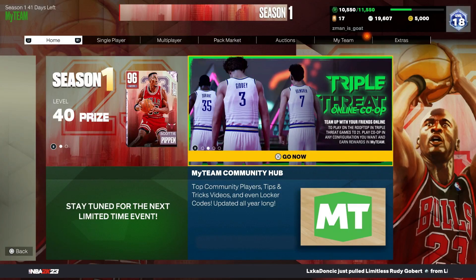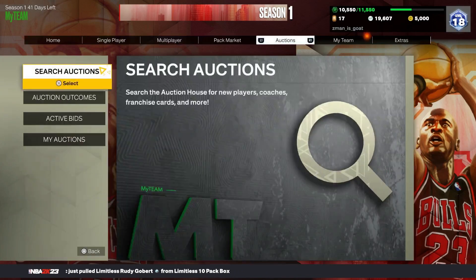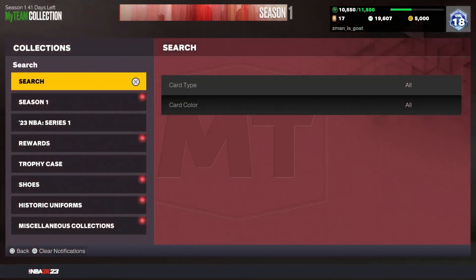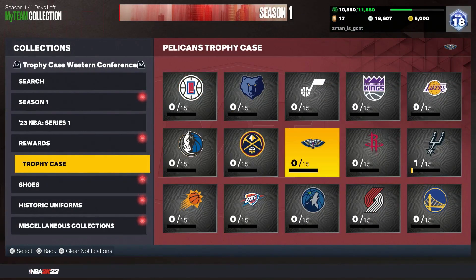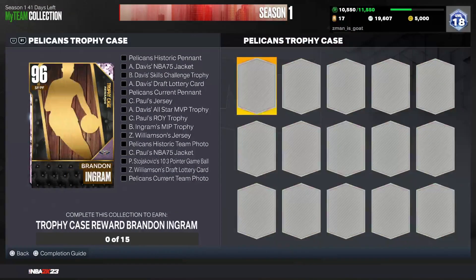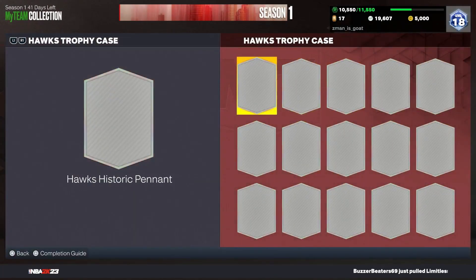We're gonna be going over how to get the trophy case reward players as fast as possible. If you don't know what these trophy case players are, you go down to your collection, then trophy case. Whatever team — I'm personally gonna be going for this guy right here, pink diamond. As a bonus you got Jordan Pool, Wally Westbrook, you got all these.